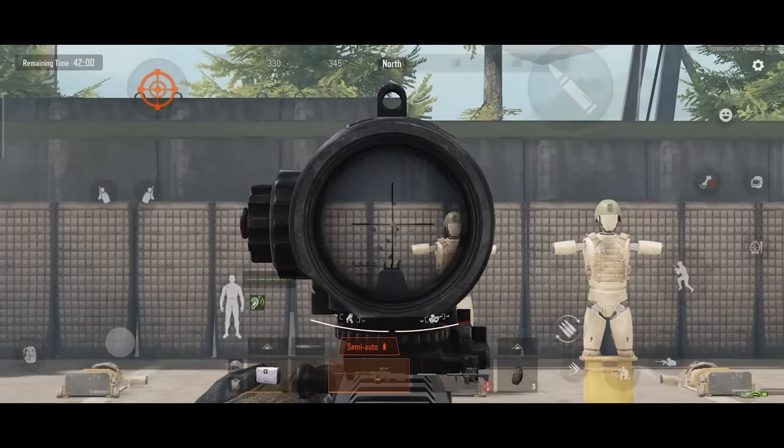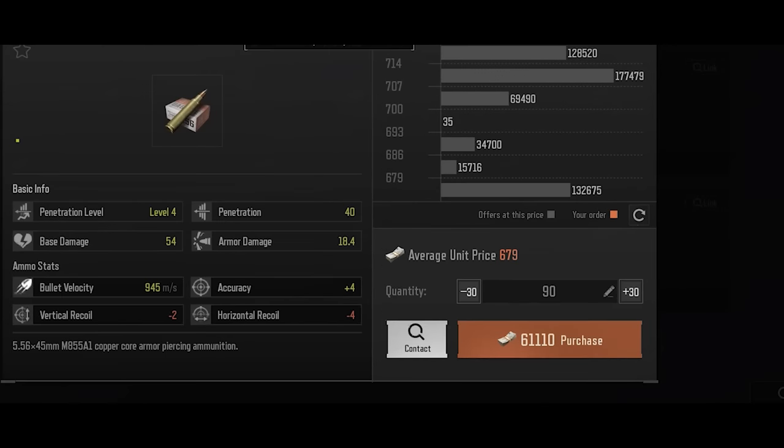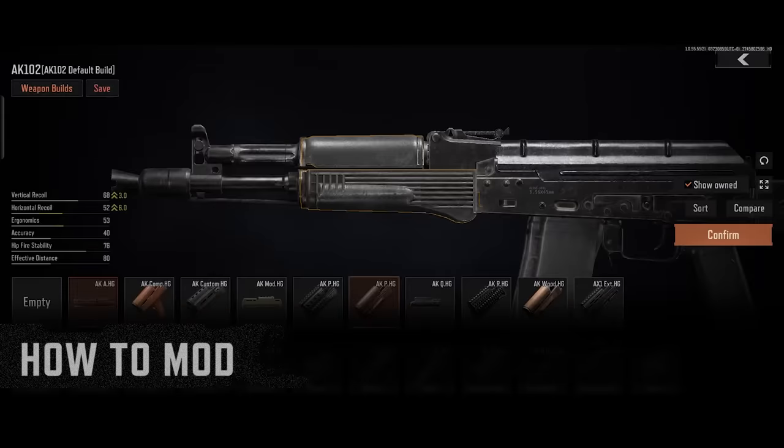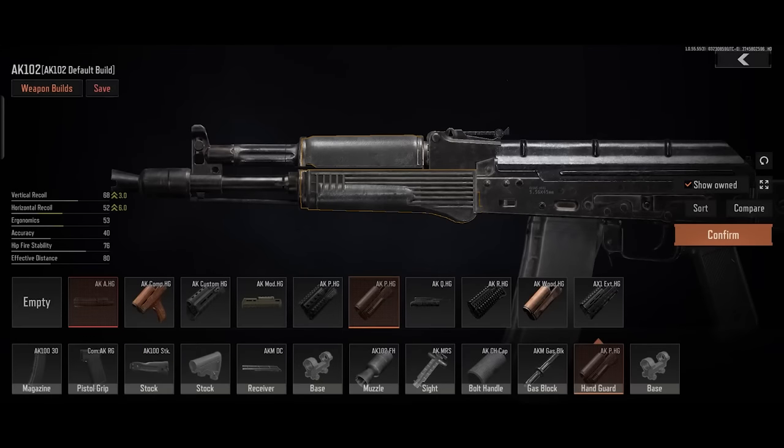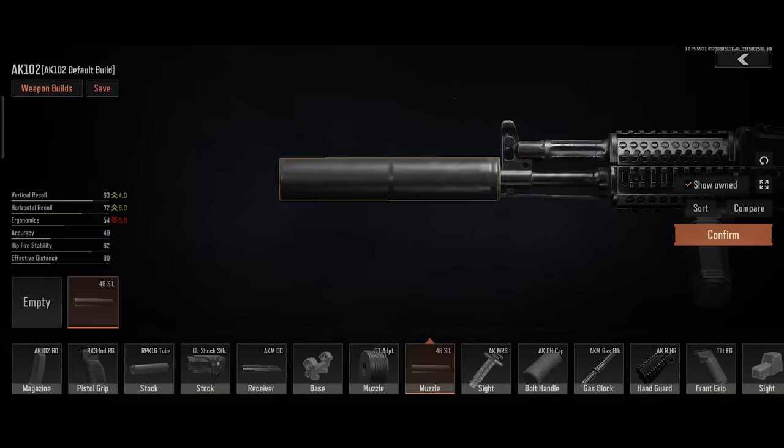In addition, Assault Rifles consume ammunition very quickly and are not always financially viable for players on a limited budget. There are a lot of parts on Assault Rifles that can be modded. The basic version can be equipped with sights, silencers, and lasers to allow for shooting at different distances.